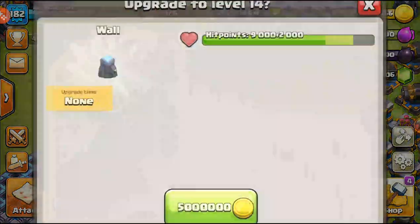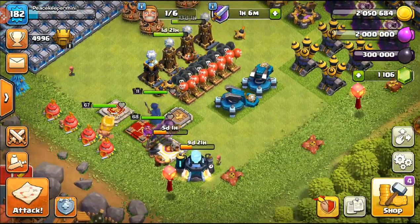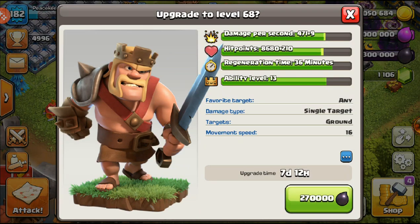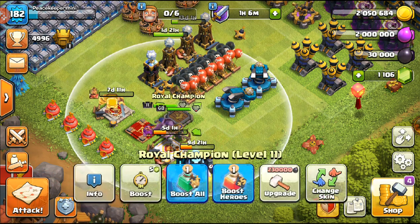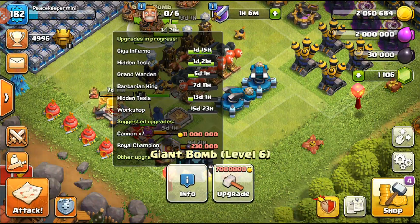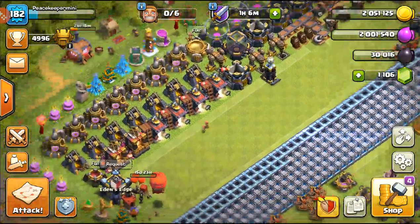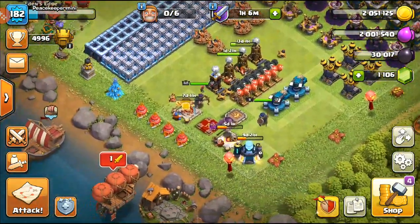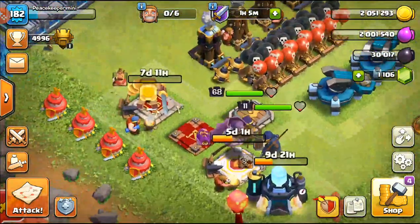If I had a Book of Heroes I'd definitely spend it, but we'll save the Book of Everything for now. The hero we're upgrading is the King — I want to keep the Queen available for Queen walks. So 2.7K dark elixir, seven and a half day upgrade — King is going to level 68. Keeping the King and Queen toe-to-toe is the goal. Hopefully you guys enjoyed it. We'll be unlocking the Log Launcher soon, which opens up more army options. See you guys next time!